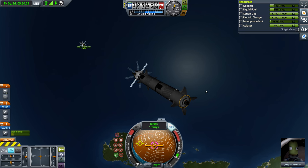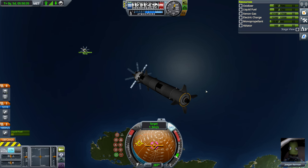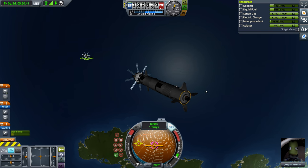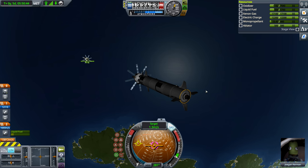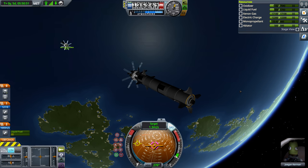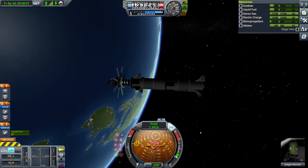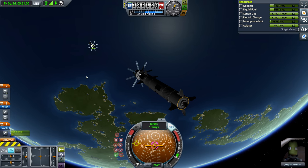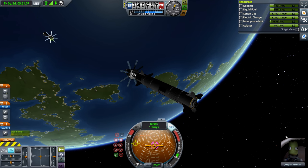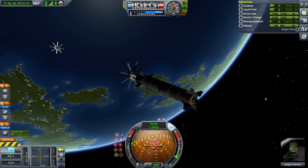Trying to dock ECO dual 9. I put a lot more monoprop on it this time. I definitely got into orbit much quicker and intercepted much quicker too. Also put a few more lights on the thing — this one has one, the other has three lights in a pattern. I think this is going to just dock itself. We shall see. We definitely seem to be trying to at least get to each other.